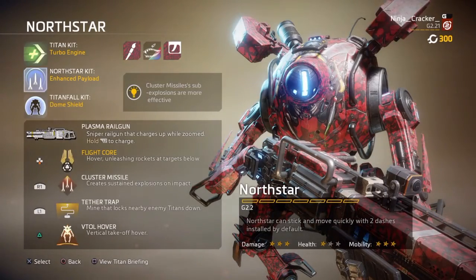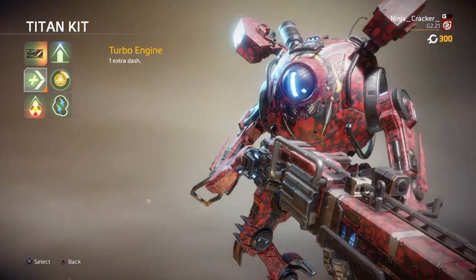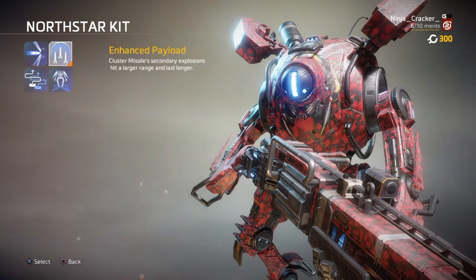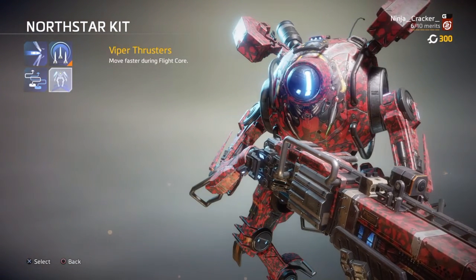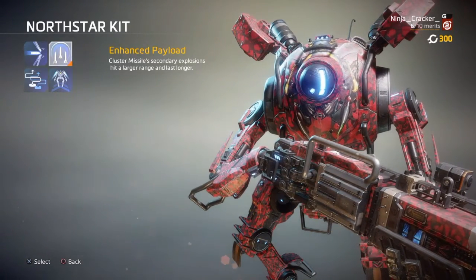First off, what you want is the extra dash. North Star by default comes with two dashes, but an extra dash — making that three dashes total — lets you move around the map, run away from titans, boost into a titan fight and then boost right out of it really, really fast. It makes a huge difference.